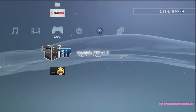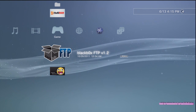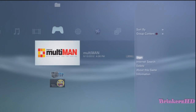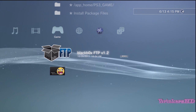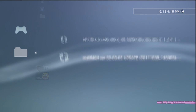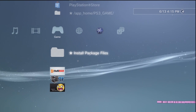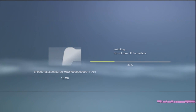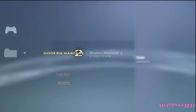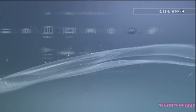Now we've got the 1.11 package file on our USB stick as well as multi-man. Plug your USB stick into your 3.55 PS3, go to install package files, and you'll see two folders. Install multi-man and wait for it to install, then install the 1.11 package file as well. Once that's installed, go to network settings and turn your internet connection on.